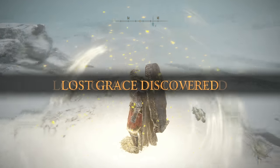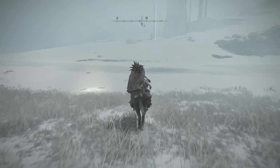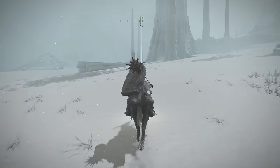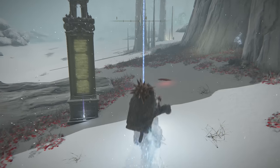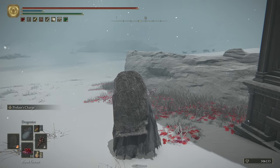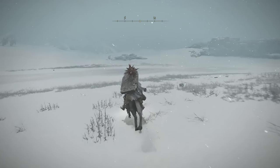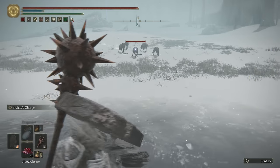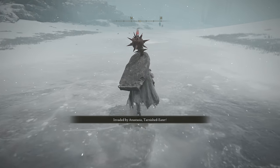We're going to get three graces on this run — basically the south, the middle, and the north of this area. Make it easy to come back later. The last grace we want to get is right here. If we're lucky, I'm going to go down to the river and run up — there's an invasion that should happen around here. It's been very inconsistent for me since the 1.03 patch. But I'm going to run along the river now just to — oh yes! It's going to happen. Fantastic. We need this invasion.